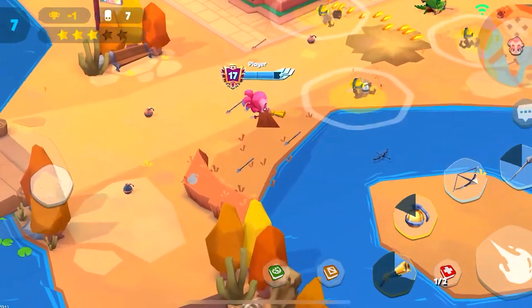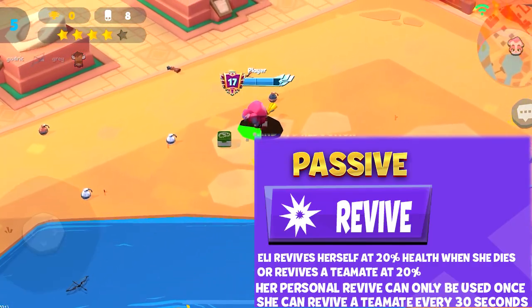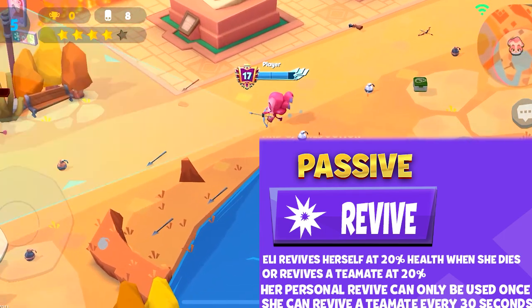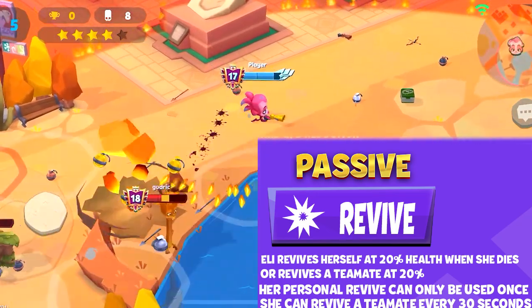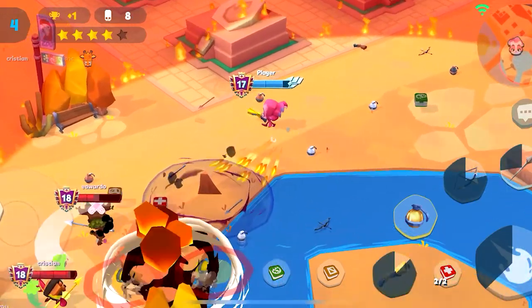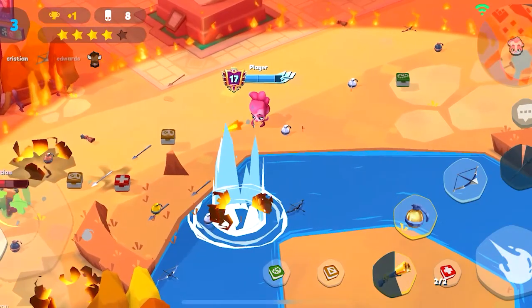Her passive is called Revive. Her passive allows her to revive at 20% health when she dies, or revive a teammate at 20% health. Her personal revive can only be used once during a match, but she can revive a teammate every 30 seconds. So basically you have two defibrillators — a personal one for yourself that can only be used once. That's pretty OP but pretty nice, and it'd be pretty unique to add to the game.